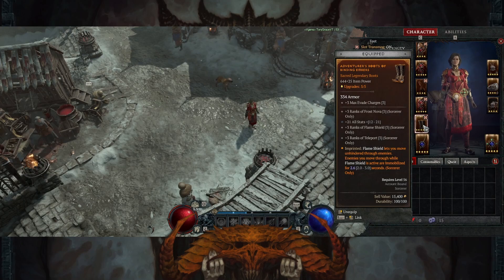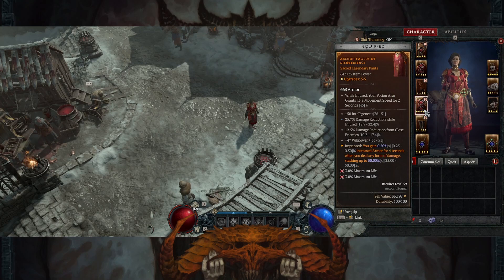Speaking of better, we have these boots which are pretty much BIS. I got these as a drop and then I upgraded them all the way — the ranks went from two evade charges, two frost novas, two flame shields, two teleports, to three — and then I enchanted them with the flame shield enchant. This is massive. You absolutely have to have this in the build in order to immobilize and walk through units. And then we've got some pants which are basically just mids — they're just tanky pants which give me a little bit of stats. We'll be replacing those.